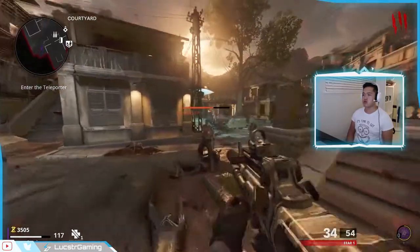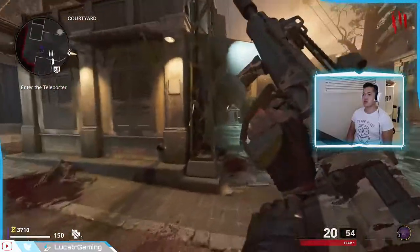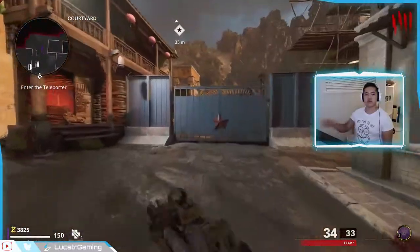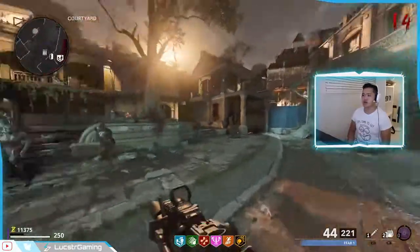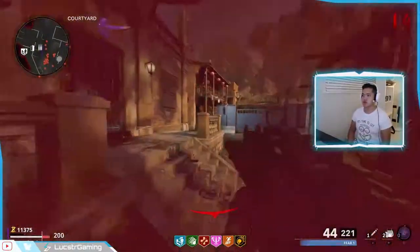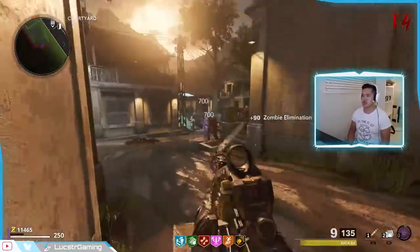If you do run into a problem, always have ring of fire with you as that last resort — it always helps. If you don't have it, make sure you have the wonder weapon to help. I'm in a real sticky situation right now — I want to pack my weapon and there's tons of zombies, and I don't have ring of fire. So what we do is go to this corner, which is perfect for sorting these guys out.